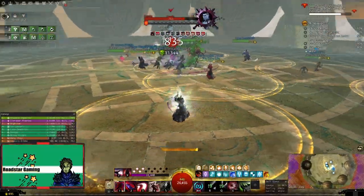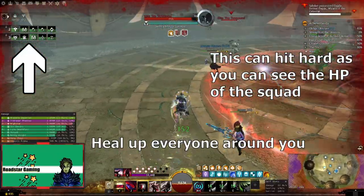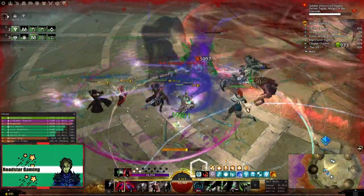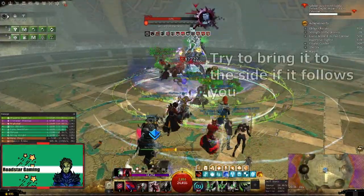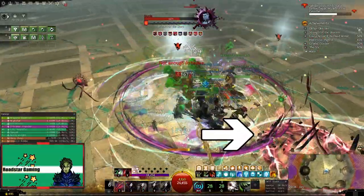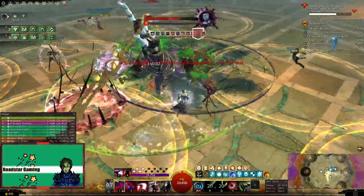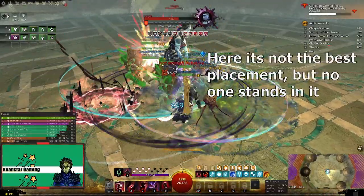At 75%, she will become untargetable and spawn a big red AOE circle that will push you out. When you see this, prepare to top off the players that were hit harder, as they need to kill the adds that spawned. Right after this, the new mechanic will be a puddle that follows a player around and adds stacks of Residual Anxiety and Infirmity. So hope that they move away from the group, and someone should pick up the white orb and shoot the puddle, as it can turn players hostile and reduce the healing they receive.